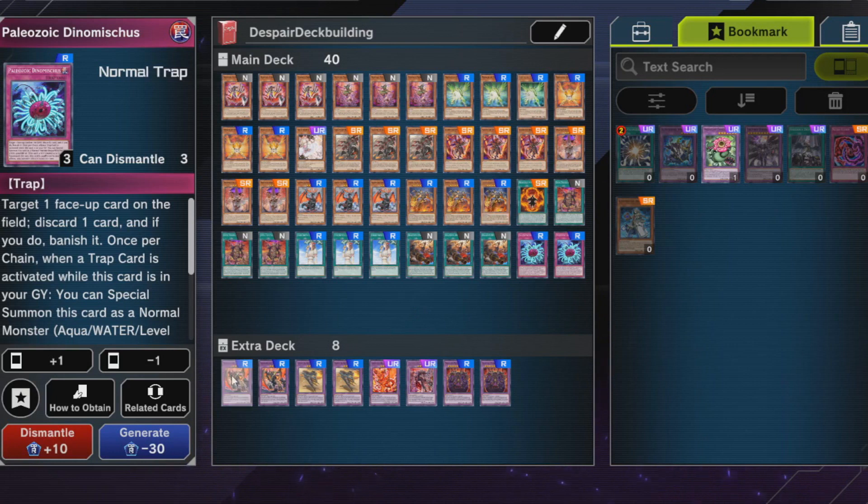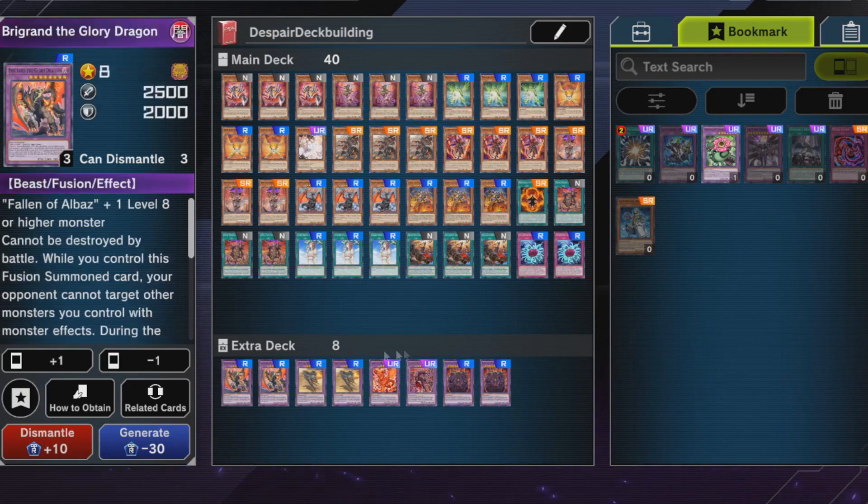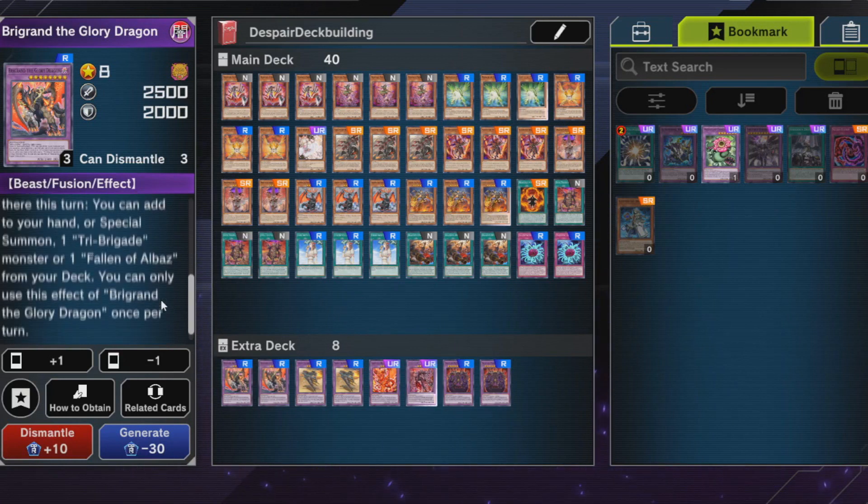Let's jump into the extra deck — I only run eight cards. You obviously want to fill this out as much as you can, but I didn't want to put in anything bad especially since I don't run Pot of Extravagance. This extra deck is the main part you'll be using. You could run rank 4s if you have good ones, but the good ones are at least super rare or ultra rare. Link monsters are an option but they didn't do as much for me in testing.